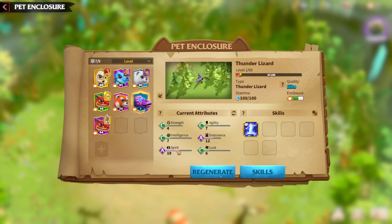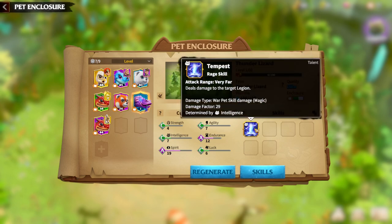Intelligence is the main attribute, with spirit as second priority. For the third attribute, it can be luck or endurance depending on what you roll. They also added a new feature in recent patches — previously it just showed plus or minus 1.35, but now you can click and see exactly how much endurance, spirit, and intelligence you got. This is a great addition to the game, and I think they will continue to improve the war pet system.